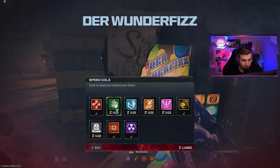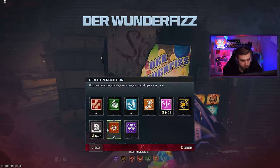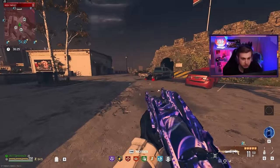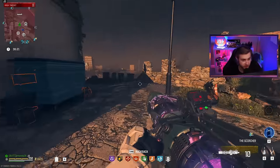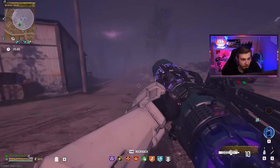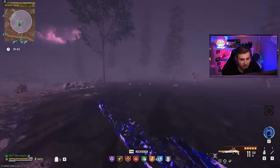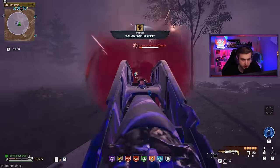Let's grab Speed Cola before it gets too bad for us, and some Stamin-Up. We'll grab everything but Elemental. We got a nice little monolith here but no Brain Rot for it, and I honestly don't have much confidence in this and the Unstable Rift anyways — it is way too serious in there. But we can test this against a Stormcaller, if he's still here.